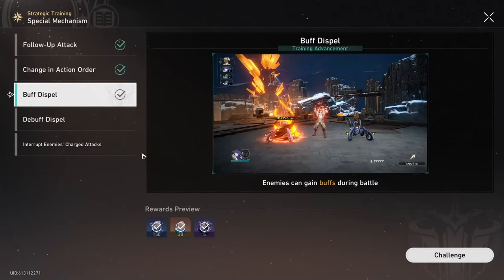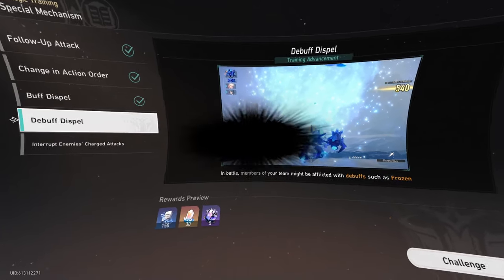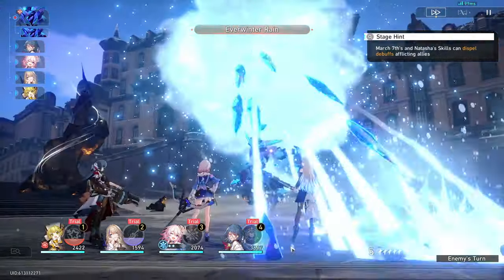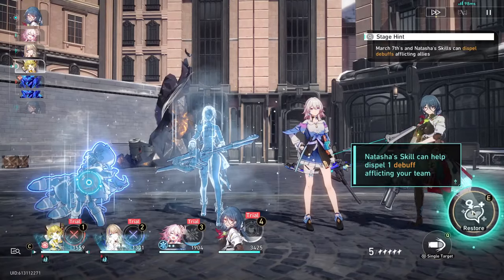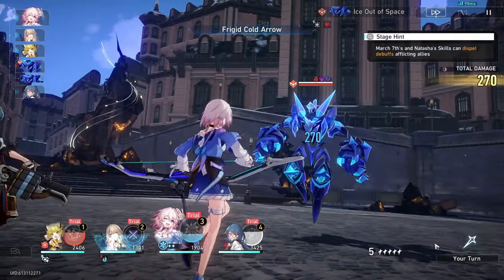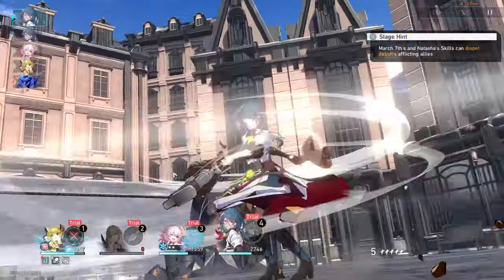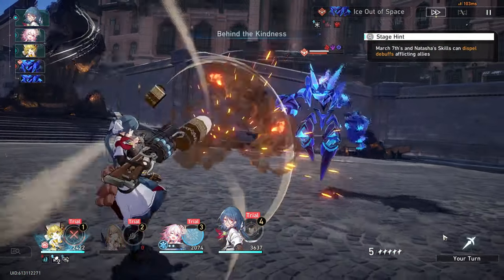Honestly, I'm learning a lot about the game right now — I'm learning that I can't just use auto, I have to actually play the game. So this is a good experience. And of course, March has snuck her way through. Trust me, I already know how to use this character. Please stop telling me what to do. I'm not gonna do that. The troops are starting to go down — we're gonna get left with just March, we have to finish this now.